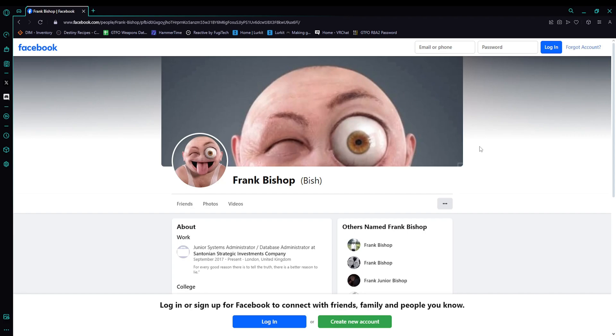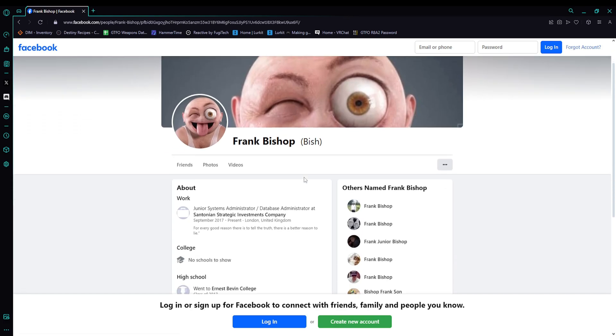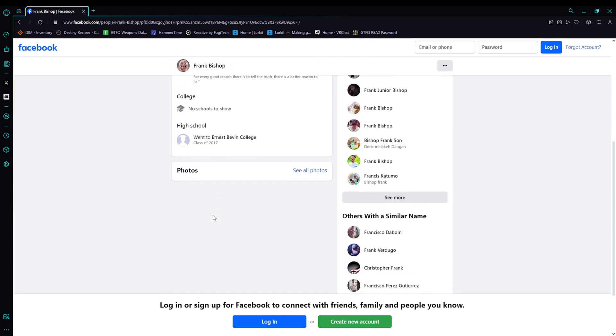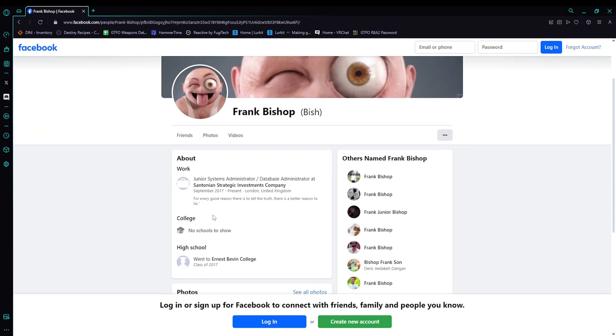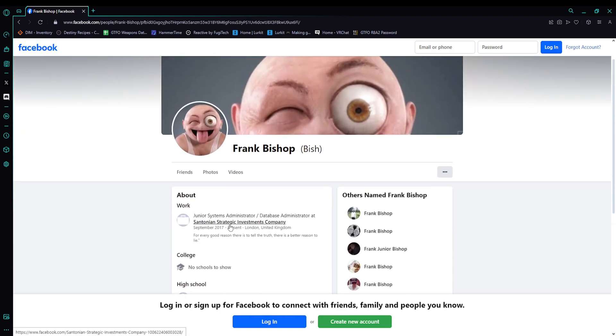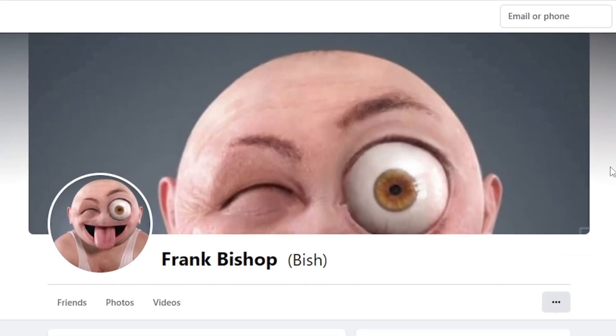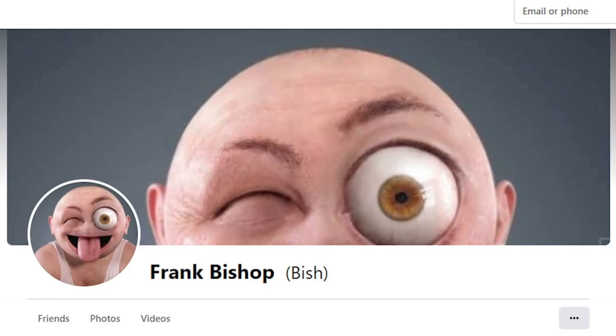I don't think there's any secrets or lore pieces tied in with this website at all. I think it's more so just an easter egg, because in the lore log it does talk about how there's one piece of information about him that they couldn't actually delete from the internet when they were trying to make it so Frank Bishop never really existed in the eyes of the world. I think this Facebook profile is supposed to be that article they could not delete. It's a bit of an interesting profile picture they chose for him, but I'm not going to judge.